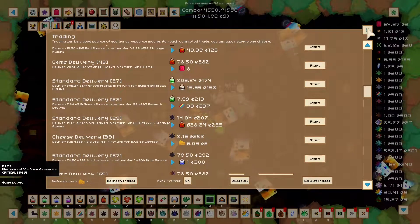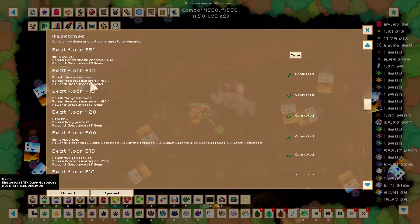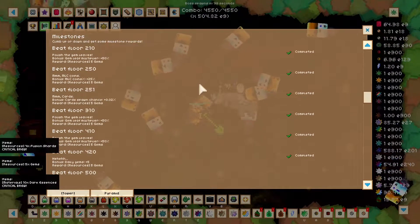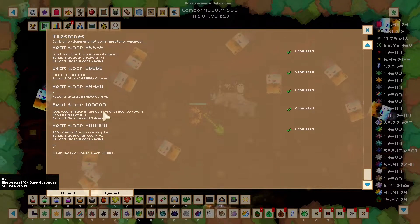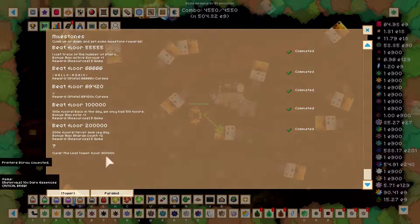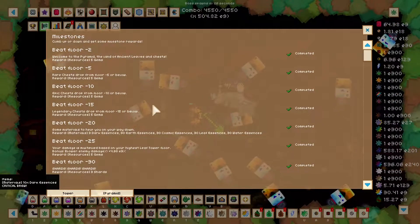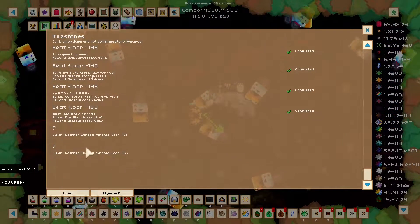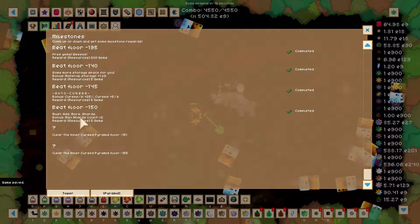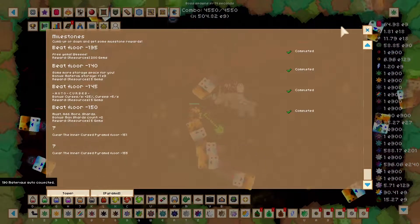More tower and pyramid milestones — this might have some spoilers. There are some milestones sprinkled in here to give you extra card chances. As far as I can tell, there weren't any past 300,000 — maybe they're hidden. For the tower and pyramid, there's one additional one — I believe it's an extra card chance. I barely cleared 150 so I haven't tried to clear 151.